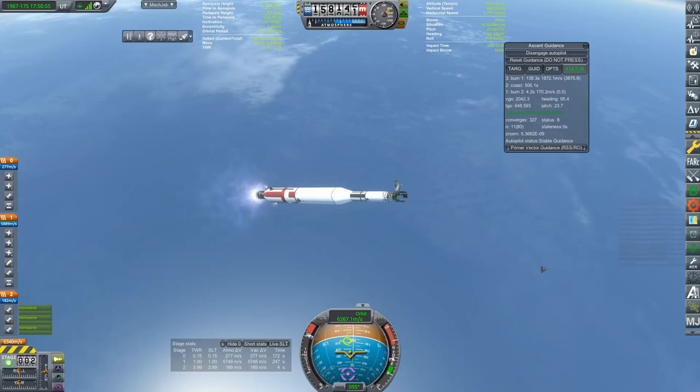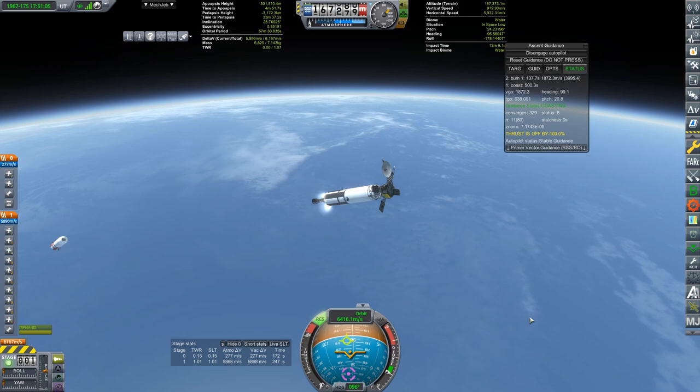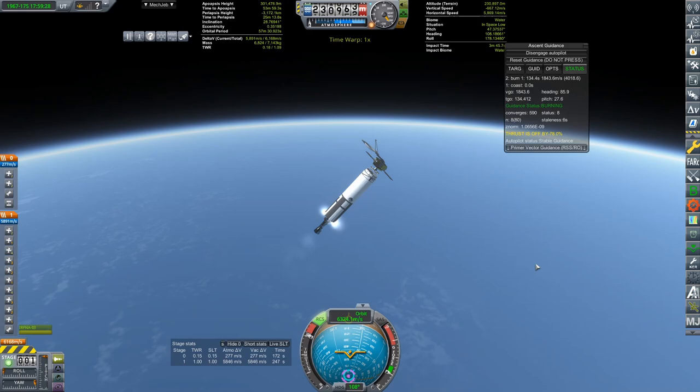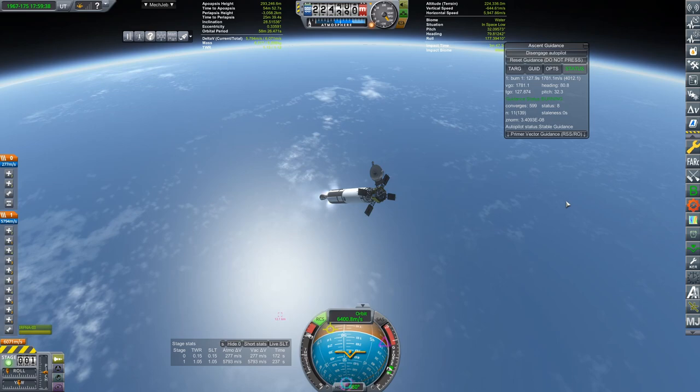Sure, I guess we're just going to see. And main engine cut off. Solar panels are activating and we are now coasting up to our orbital insertion burn. We have ignition and there we go — we are getting ourselves into a good orbit with a decent amount of delta V left.